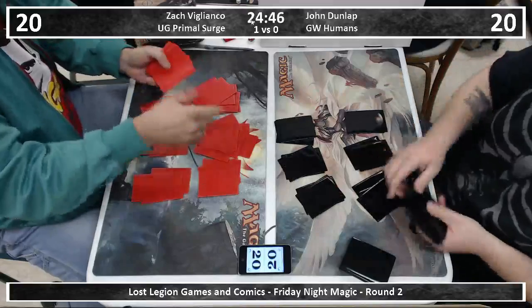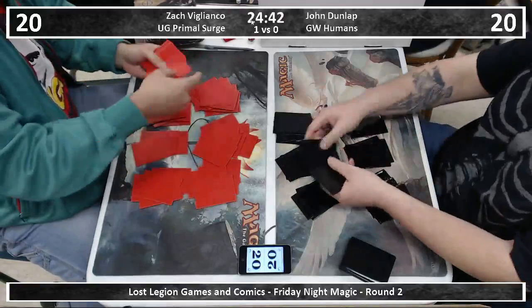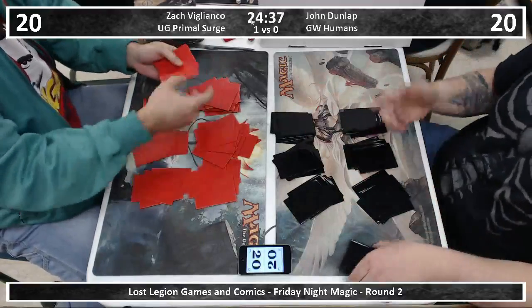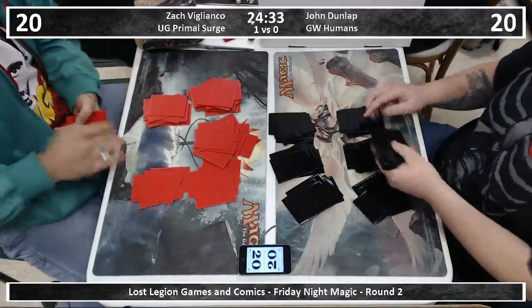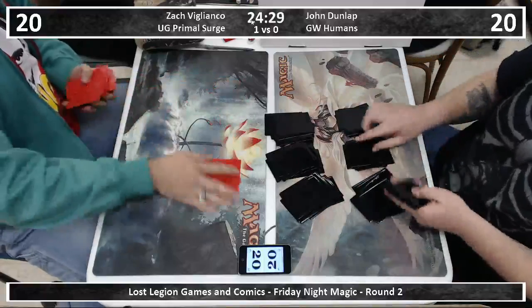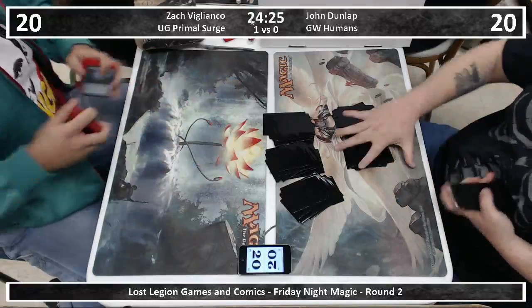So what happens when he flips his entire library into the battlefield? Do you want to know something very fun? I have no idea. Something will work, something will happen. I just wonder how he wins that turn — I'm sure there's a way. He wouldn't have built it without an out. My only goal is to flip my deck and then lose next turn because I can't draw a card. Maybe a Craterhoof Behemoth?